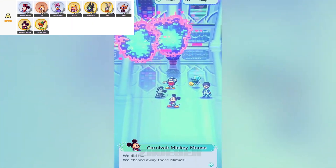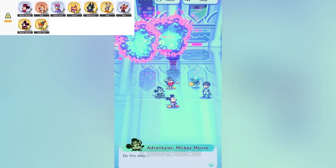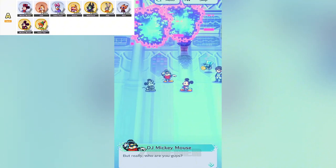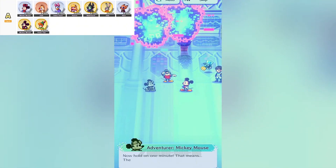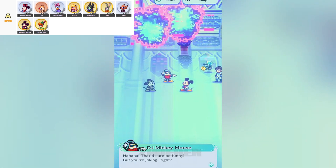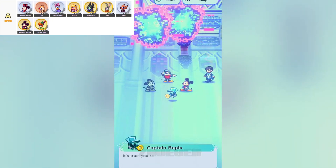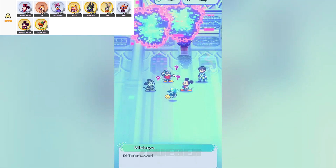Then we have Special Agent Nick from Zootopia, the Sly Fox himself. He's got some really unique skills up his sleeve. Not only does he have a chance to paralyze enemies with his skill attacks, but when you hit that limit break, he also gains the ability to apply skill lock — meaning enemies can't even retaliate. It's like taking away their toys. Nick blends offense with some pretty handy disruptive abilities. If you like to mix things up and keep your opponents guessing, he's a must-have.